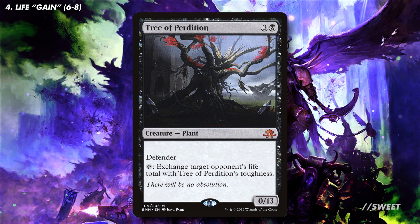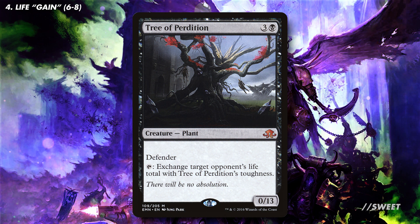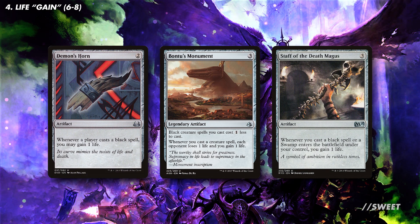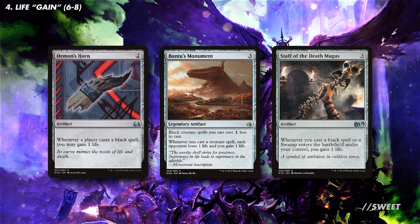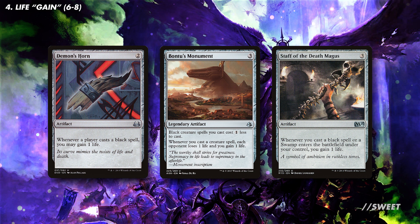A similar sort of card is Tree of Perdition. Get this out nice and early and start setting some opponents' life totals to 13, so that we can then swap it back to recharge our life total. Moving on to some more traditional life gain sources now, with Demon's Horn, Bontu's Monument, and Staff of the Death Magus. These will just sit there gaining us some life as we naturally go about our turns — absolutely solid in the deck.